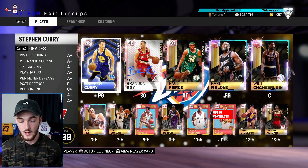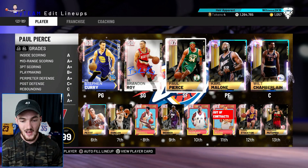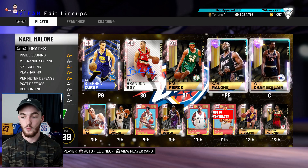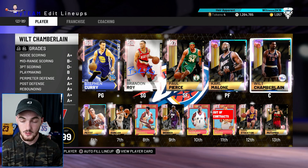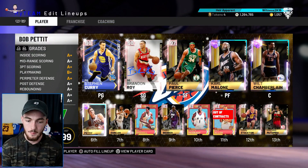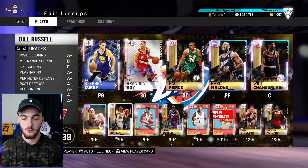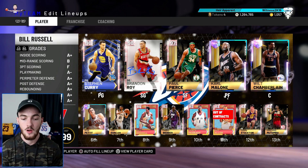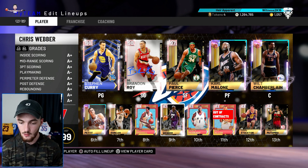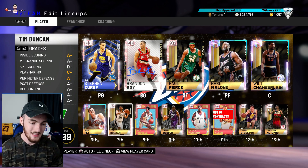This is the best squad it thinks I should have. We got Steph, Brandon Roy as the guards, Paul Pierce as the starting small forward — hell no. We got the two opals right here, Karl Malone and Wilt Chamberlain coming off the bench. We have the new Bob Pettit, Timmy D — they always throw Timmy D in there because he's got a high overall but he just ain't that good of a card anymore. Russell, Chris Webber, T-Mac, Ray Allen, John Stockton, and Dikembe Mutombo.